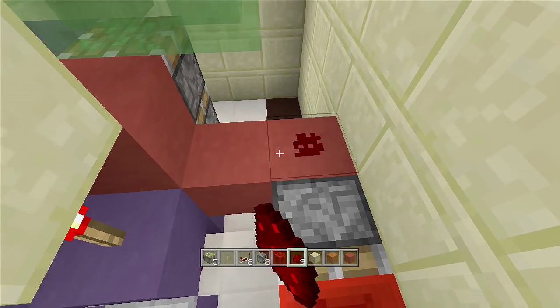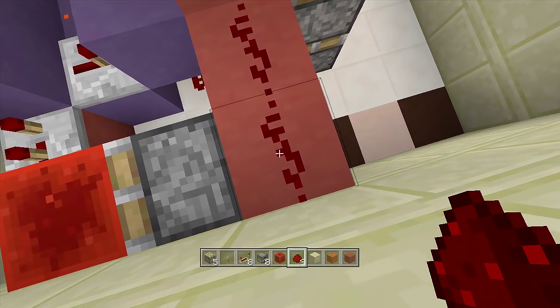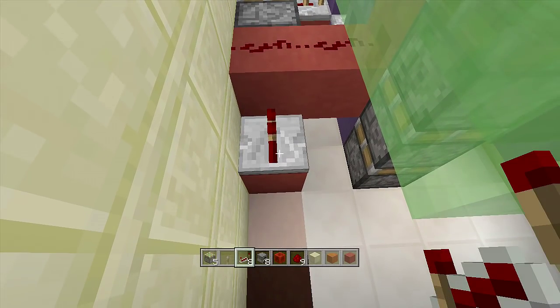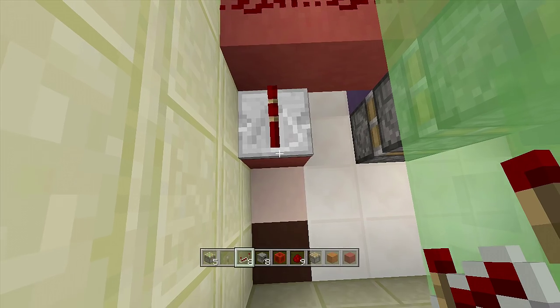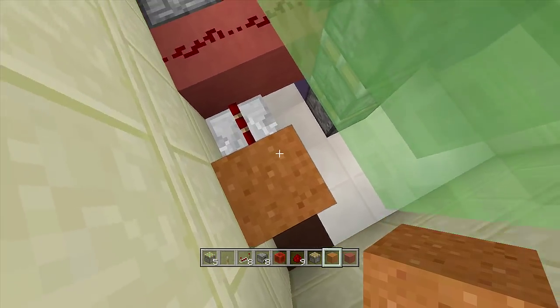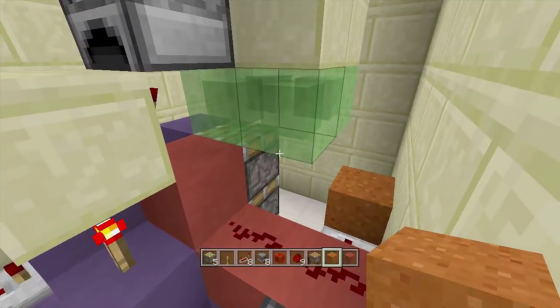Swing behind the sticky piston and place down a block going towards this piston, then place two pieces of redstone dust. Come right behind the block with redstone on top, place down another block, and put a repeater going into it on one tick delay. Then behind the block with the repeater, place a regular piston facing upwards and put your sand block on top — this creates another monostable circuit that releases the block, turning everything on.